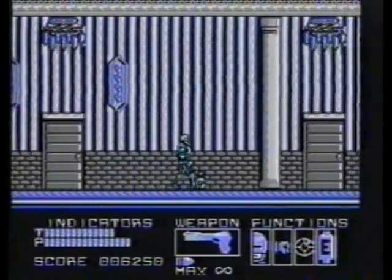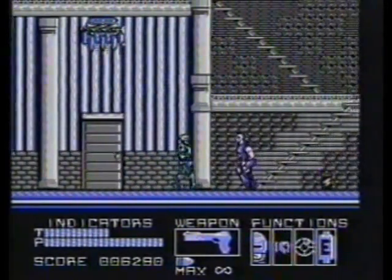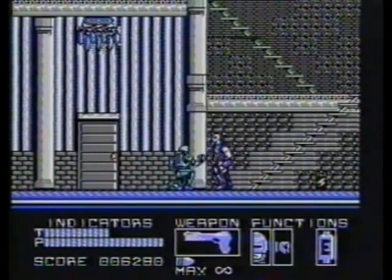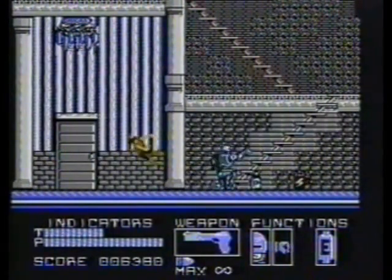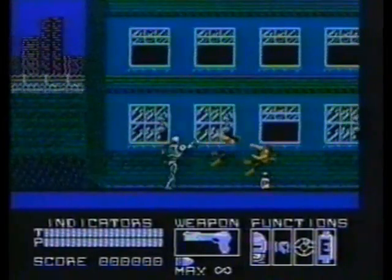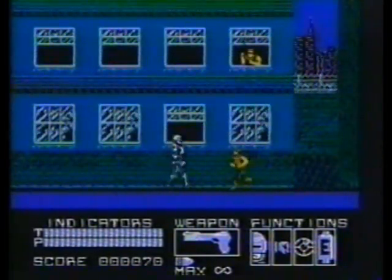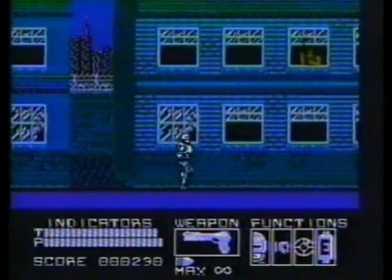You'll find that ducking and using low punches works well here. Snipers will appear in the second story windows. Stand directly underneath them and fire straight up. Don't worry about getting hit.